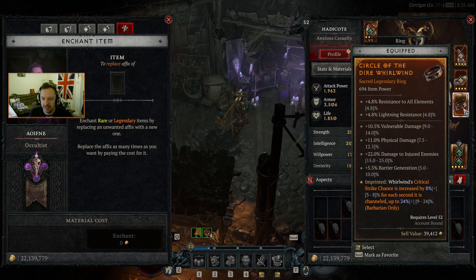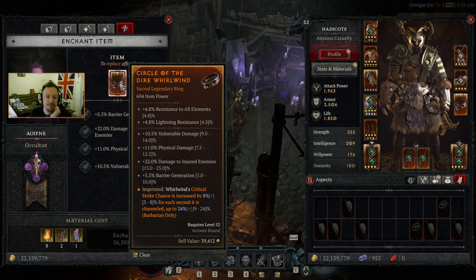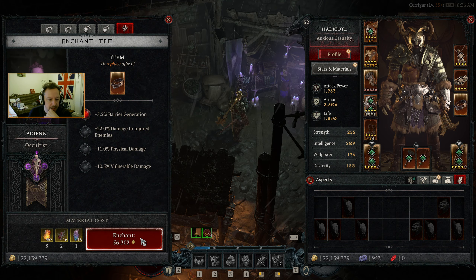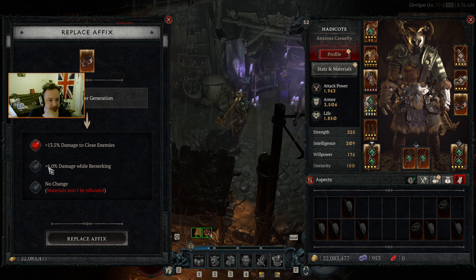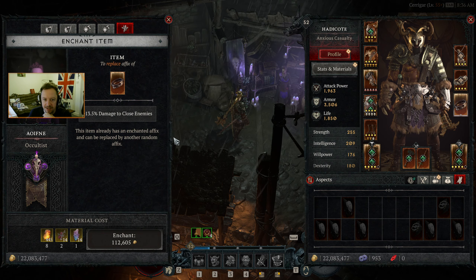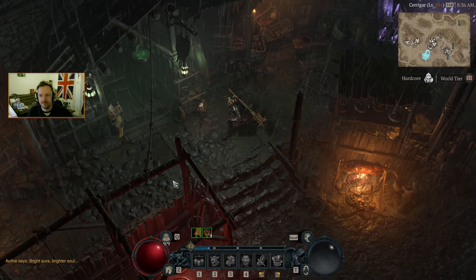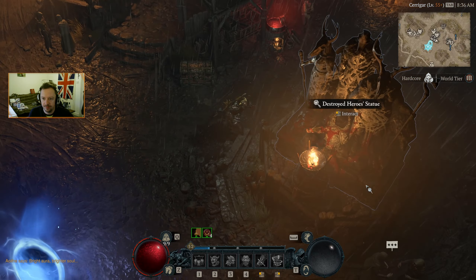Up over here, the cultist. Whirlwind's critical strike chance goes up — same as we had before, effectively, just going to be slightly better. And we do have a couple of Fiend Roses, so we could get rid of that barrier generation and make it something better. Extra damage to close enemies — that's amazing. Okay, we're definitely upgrading this.